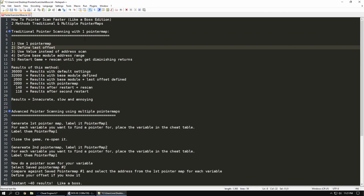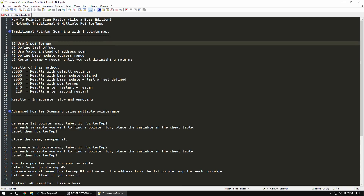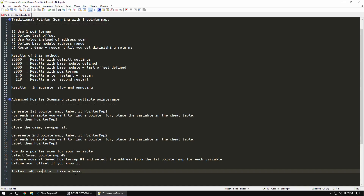There are two different methods: a traditional pointer scanning method which utilizes one pointer map, and a second method where you use multiple pointer maps. The traditional method is what you had to use before Darkbyte put pointer maps in. You create a pointer map, do a few things to filter down your results, and it takes a while. You start with 36,000 results, then 32,000, then 2,000, and eventually down to about 118 - and these results are inaccurate, slow, and the whole process is quite annoying. With the advanced pointer scanner using multiple pointer maps, you follow a few tips and get instant 40 results, like a boss.